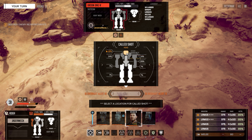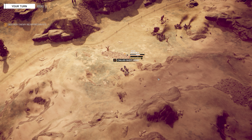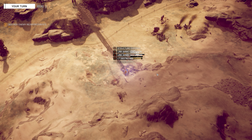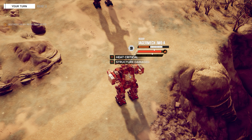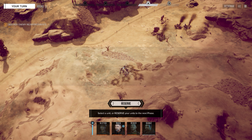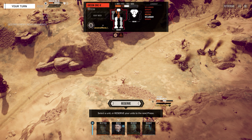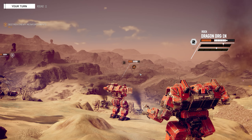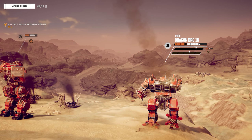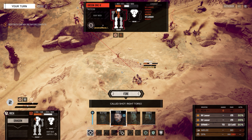We'll go for overheat. Fire. Should he be dead at this point? I'm taking damage. Apparently not — I guess I should have aimed at his side torso. Well, let's do that — let's try to destroy his side torso. Fire.